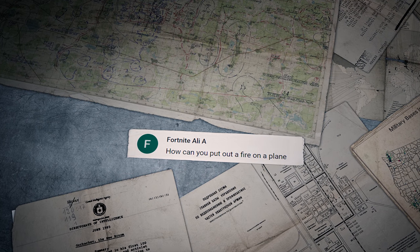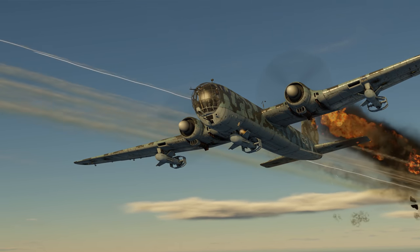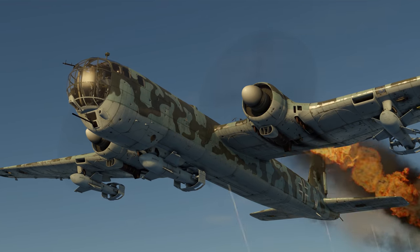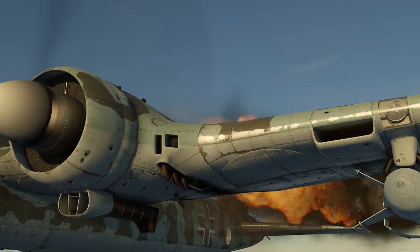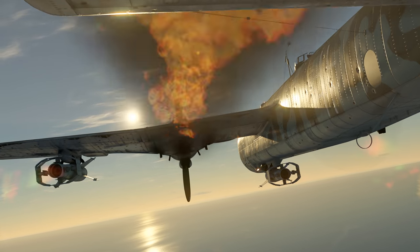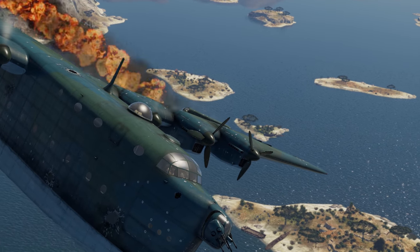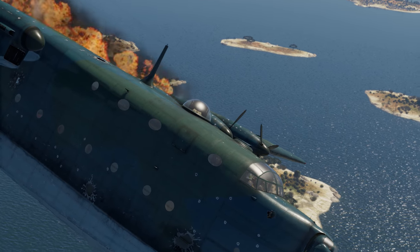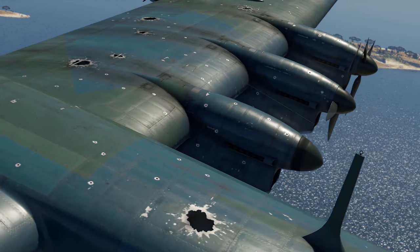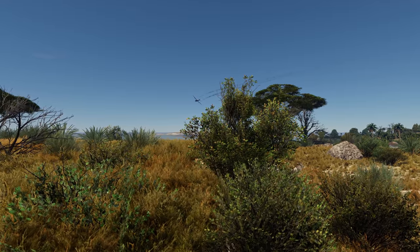FortniteAliA asks: 'How can you put out a fire on a plane?' In reality, a fire on an aircraft is a nightmare. The speed is huge, so there's a lot of oxygen coming in — so much that even aluminum burns like paper. This is reason enough for most civilian aviation companies to prohibit smoking on planes. Sometimes turning the engine off helps — you might shake the fire away. But mostly, if you've managed to douse a burning plane, consider yourself lucky. You won't be able to do it consistently.